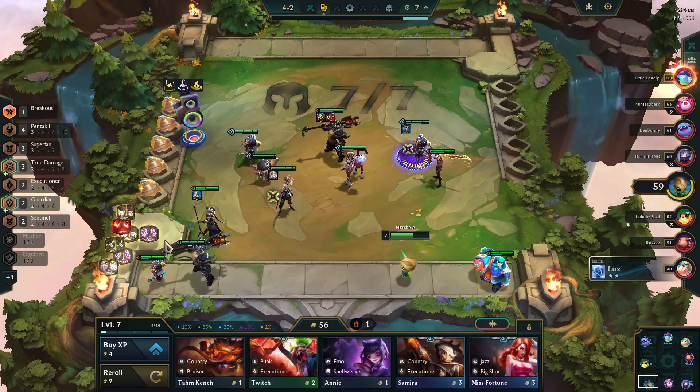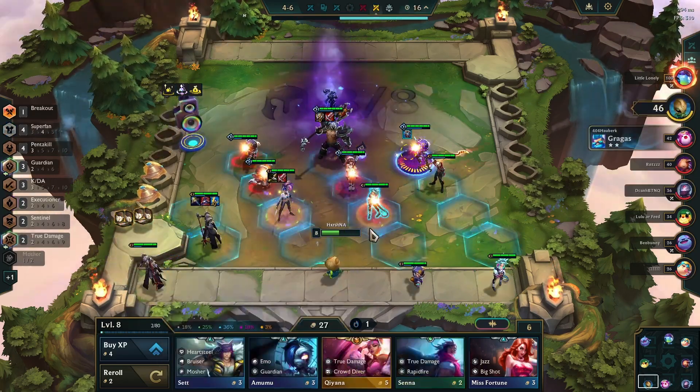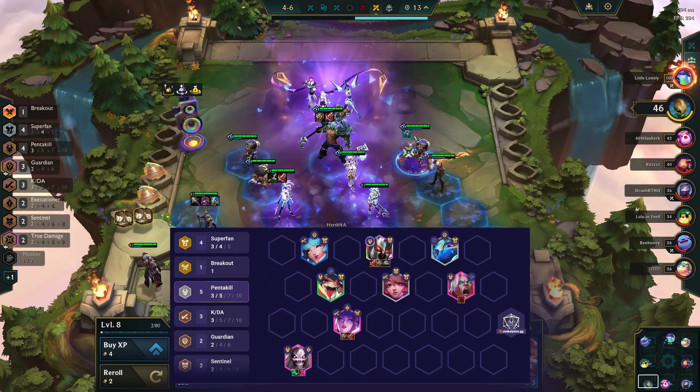Now, from this point my goal was to itemize my champions and slow roll for 2-star 4-cost units. At stage 4-6, I leveled up to 8 and completed my board.